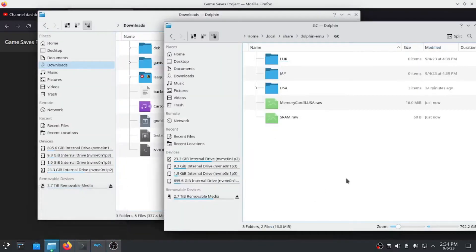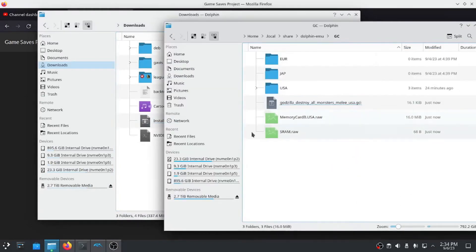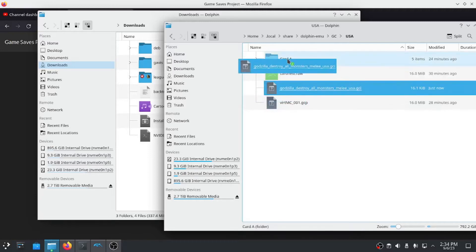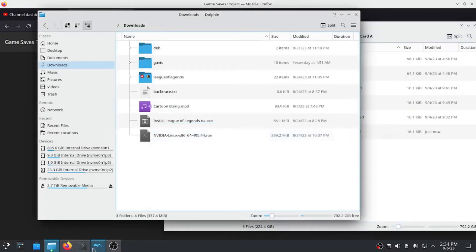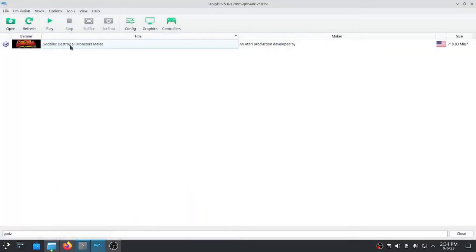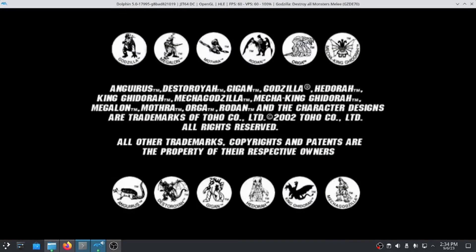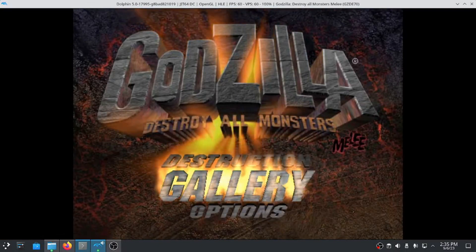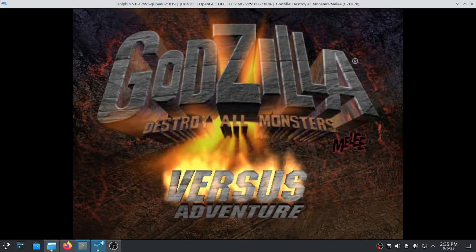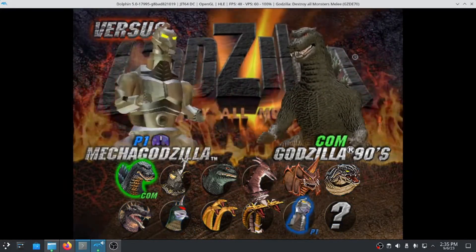Once you have the download, you can move it directly into wherever you are managing your Dolphin files from. I'm currently using the default directory-driven memory card rather than a raw virtual memory card file. Once the save file is wherever you keep your game saves, you can boot your game again. As you can see, the import was successful and all of the characters are now unlocked and playable.